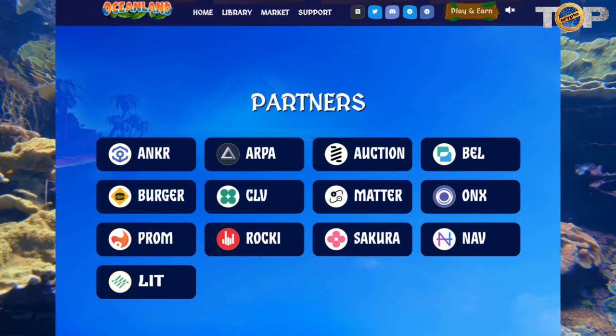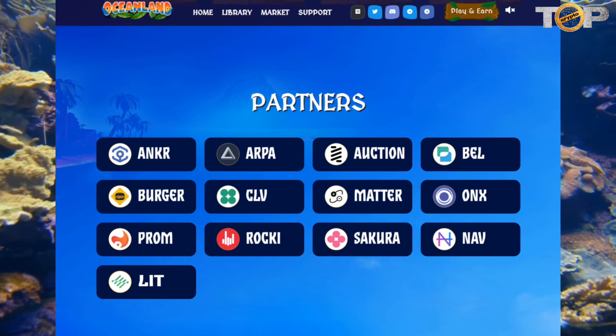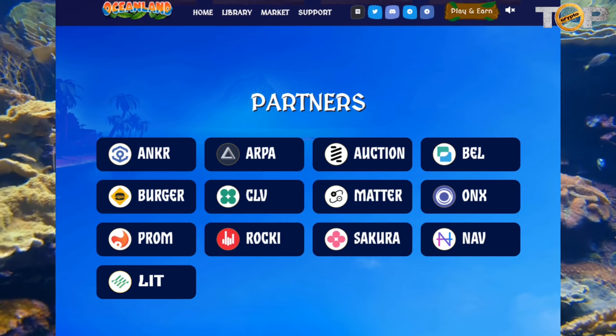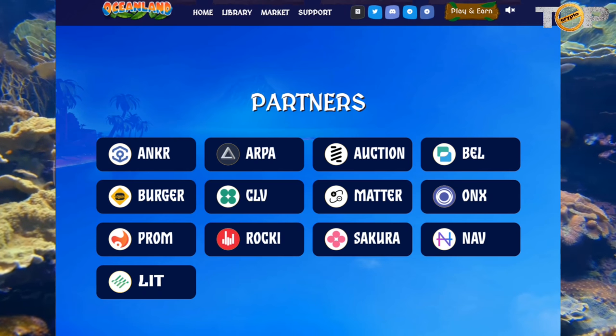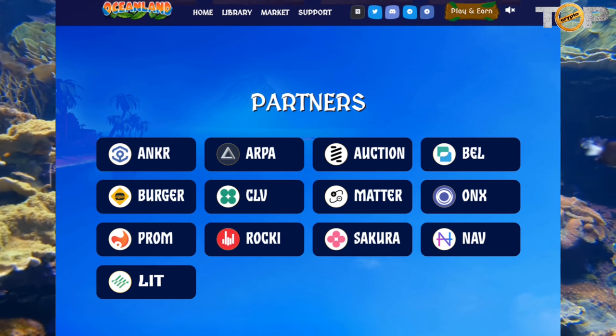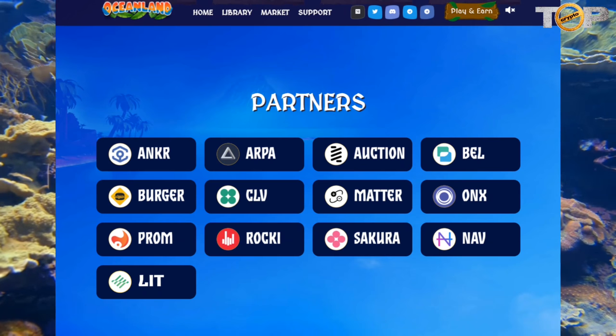Here are the partners of the game: Anchor, ARPA, Auction, Bell, Burger, CLV, Matter, ONX, Prom, Rocky, Sakura, Nav, and Lit.